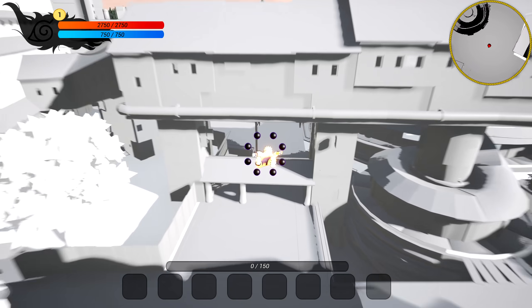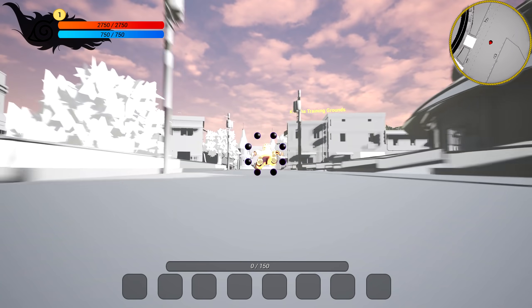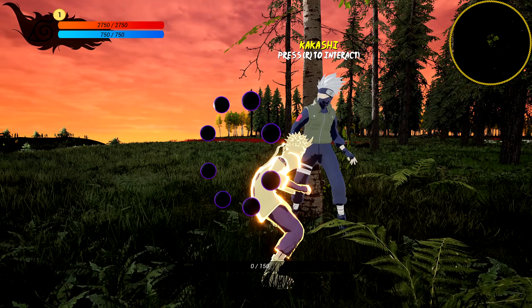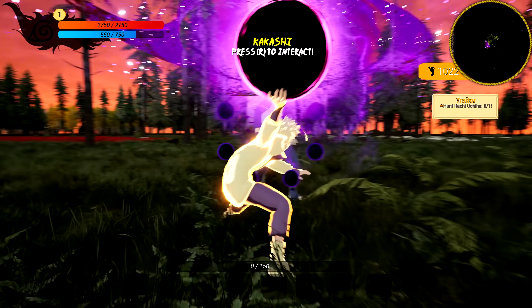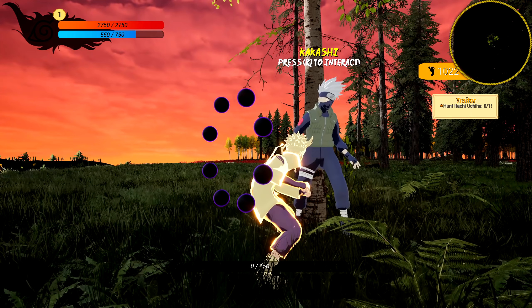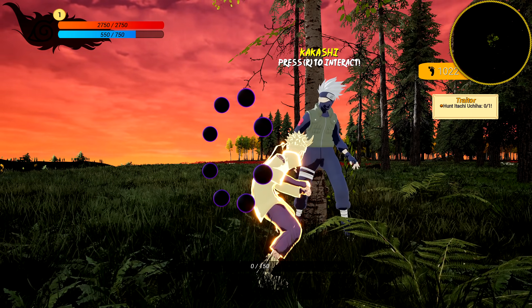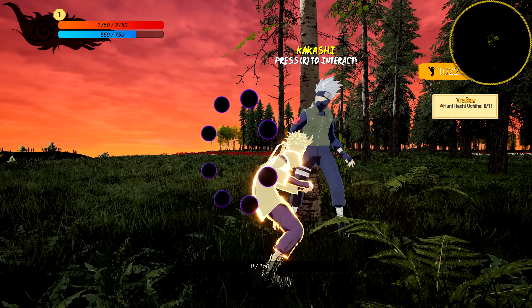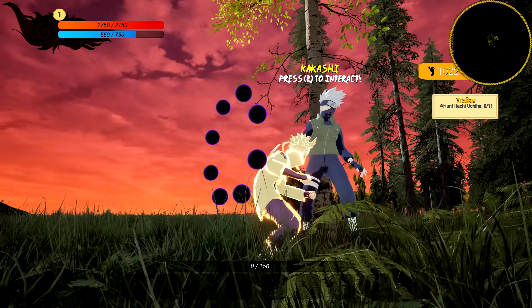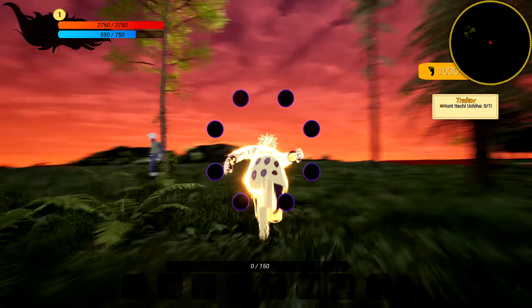Free roam! This just brings back the Broken Bond vibes. Press R to interact. Hunt Itachi Uchiha - so our first mission from Kakashi. Traitor - hunt Itachi Uchiha.